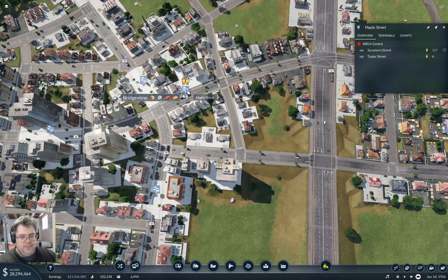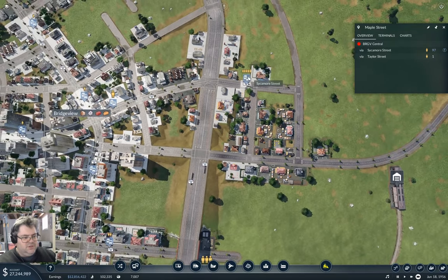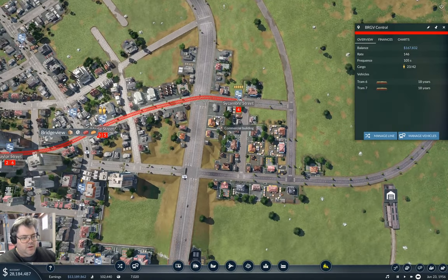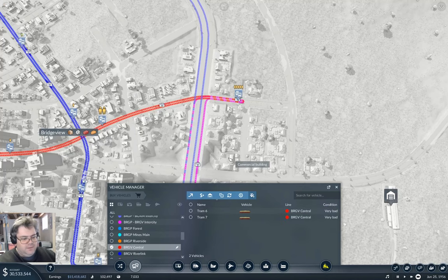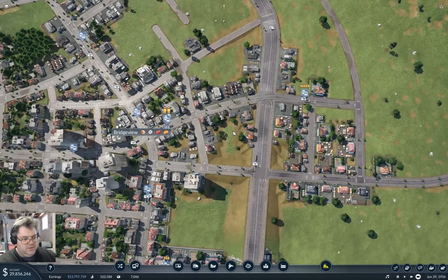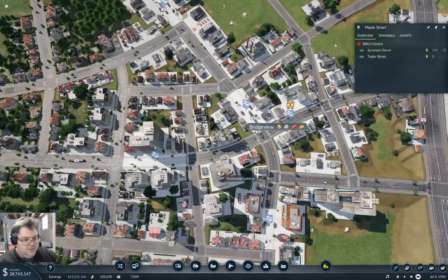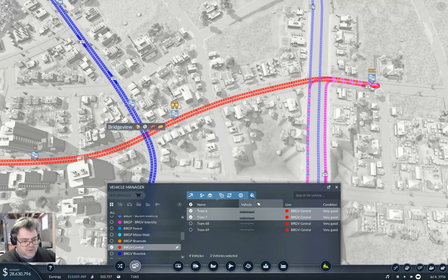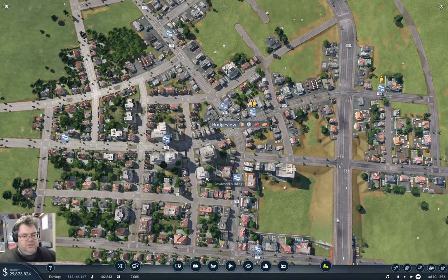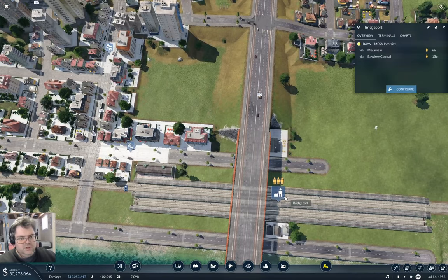This one via Sycamore Street — where's Sycamore Street? That's the side-to-side one. I think I need to do the same thing with the trams on this one. I'll replace it with the ATM and double the number on there as well. Hopefully that will allow that one to catch up. I can put six on that one too. That's quite the number of trams tooling around here, but I think that's keeping traffic under control.